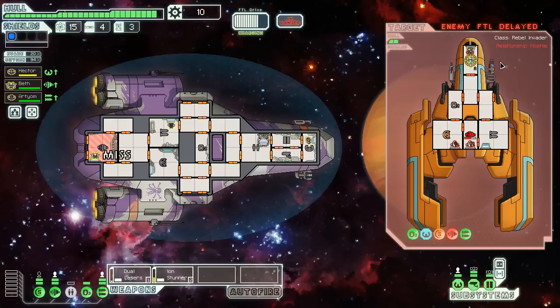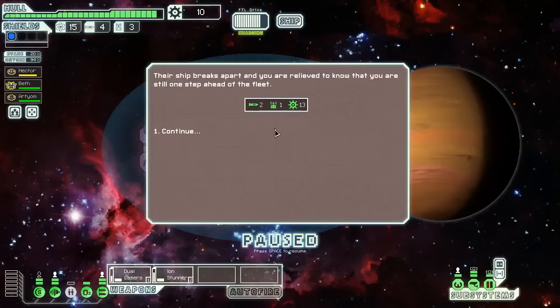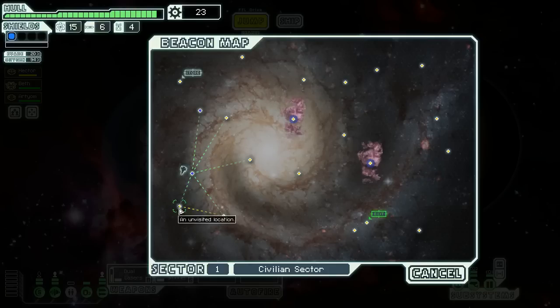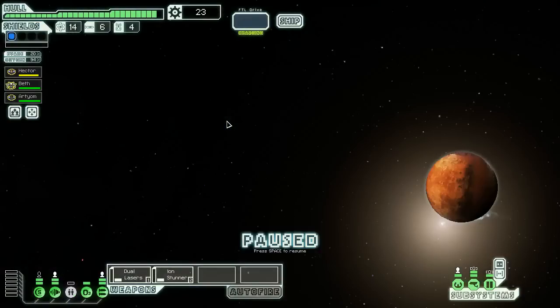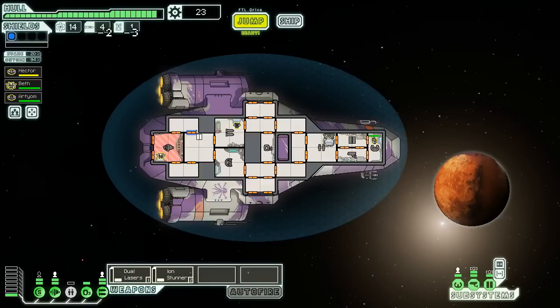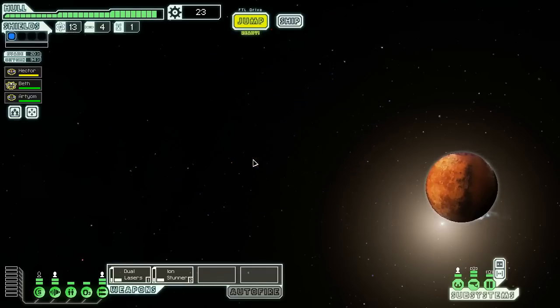Now that we've delayed that FTL charge, we only took one hull damage — which is actually okay. We start with 13 scrap. We do need to get the next level of doors, but we have the second level of sensors, which is nice, even though most of the time I don't upgrade that — I just get a crew member and put them in there. We upgrade our reactor for two missiles, three drone parts. That seems totally reasonable. We can keep our clone bay active now until we want to put this power into something else.